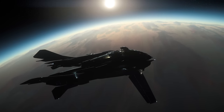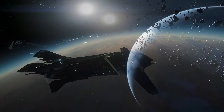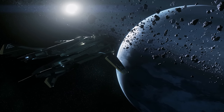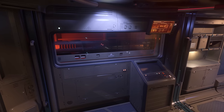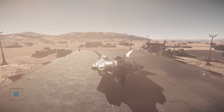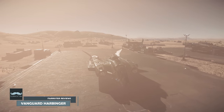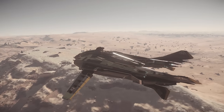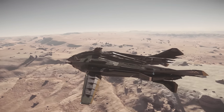The Vanguard series of heavy fighters in Star Citizen are a popular choice for players looking for a beefed up combat platform. And the Harbinger variant says, if you're taking the Vanguard out, you should bring some torpedoes along with you, just in case. But how does the Harbinger actually perform in game? I'm Farrister, and in this video we'll explore that question by reviewing the currently flyable Aegis Vanguard Harbinger, which is somewhat interestingly described on the Star Citizen website as a bomber.